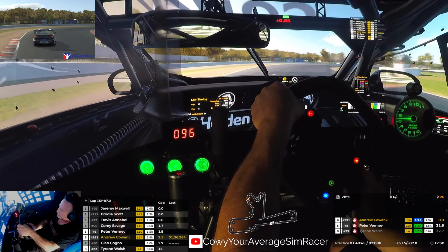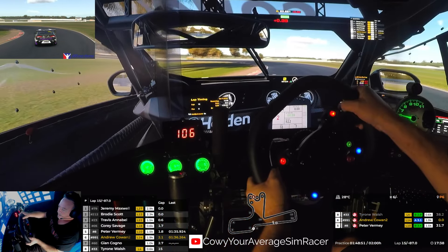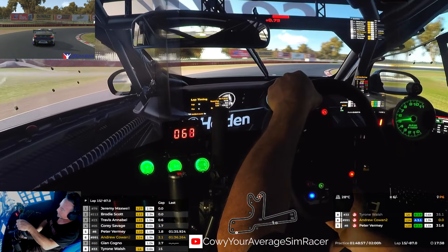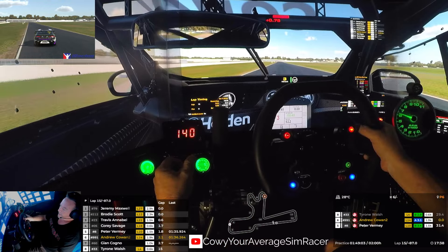Back to second for this corner — this is deceptive because it's a tight radius at the end. You want to stay back in second through here because you don't want to run wide. And then we go back to first for this corner. Try and short shift into second and get a run out, getting as much gas going as you can.